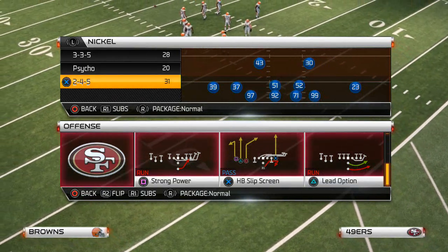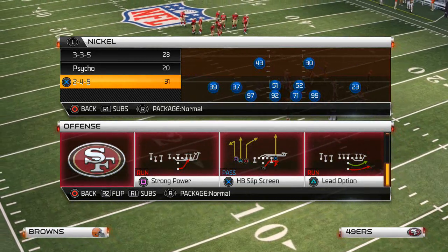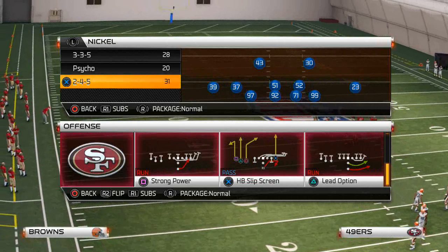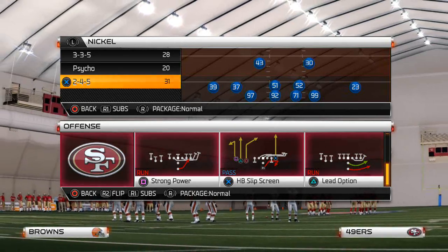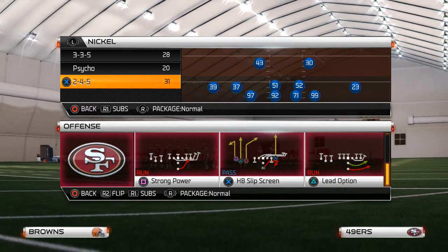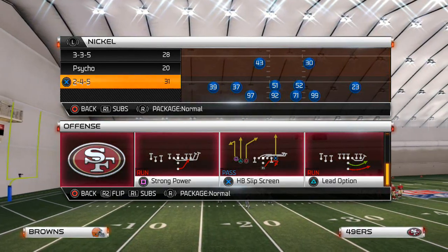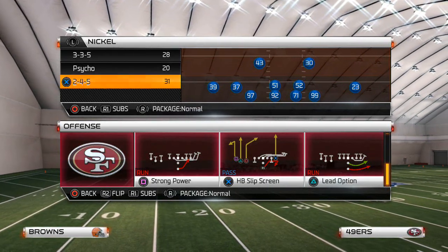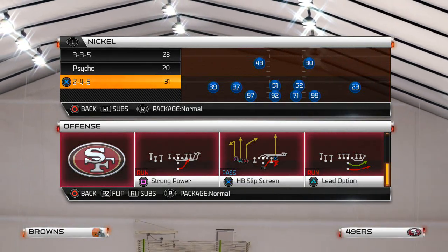Welcome to today's video. Today we're going to be discussing how to stop the strong power in Madden 25. This is part of our run defense featured video series. One of the things we've learned about Madden 25 is that different running sets and formations require different run defenses — it's not one size fits all. The inverted cover two gives you some basic fundamentals, but today we have the more advanced stuff.